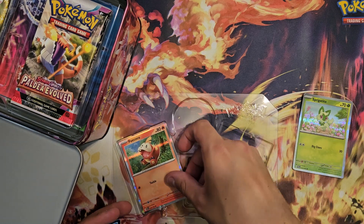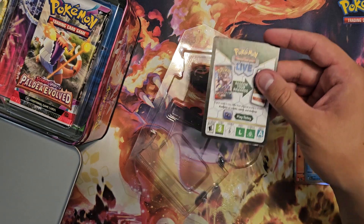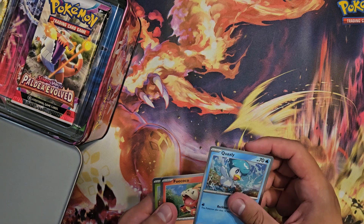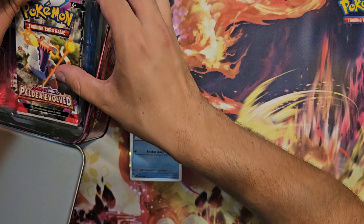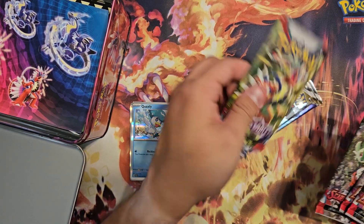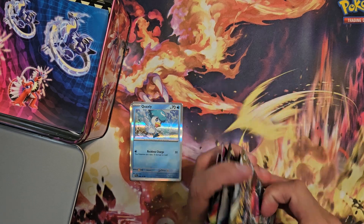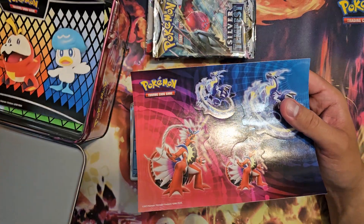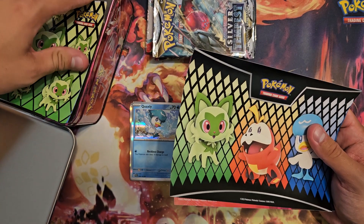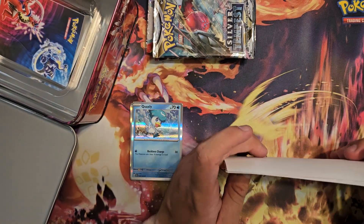All cards — they were supposed to be promo, but they're not. We have a promo code for the online games, I'll drop that on the side. Put them in the sleeve after that. So we have the beautiful boosters right here: Paldea Evolves, Scarlet and Violet, and Silver Tempest. We're going to start with Silver Tempest, then Scarlet and Violet, and Paldea Evolves. But first, we have the beautiful stickers that came with that. There you go — beautiful thing right here.